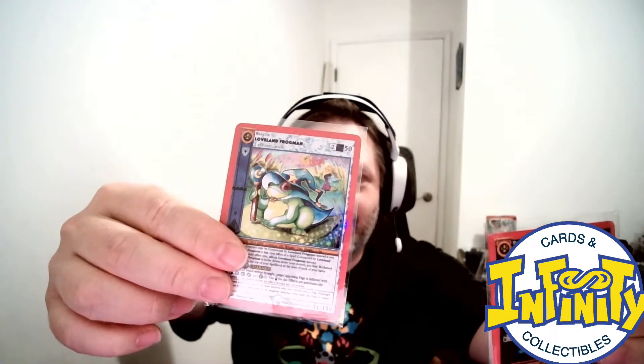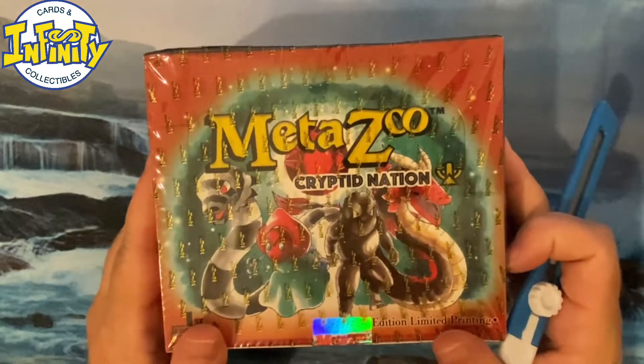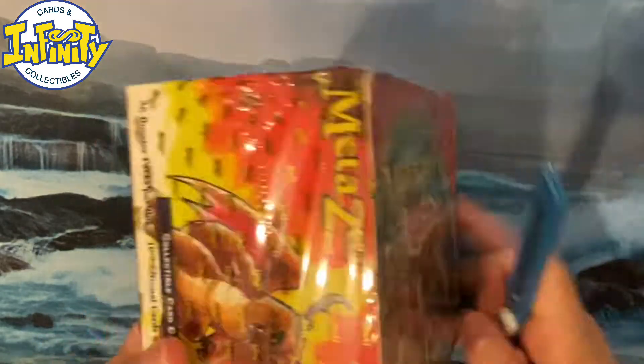Hey, this is Massa from the great white north. We're gonna have a new MetaZoo First Edition unboxing video today. I hope you liked our last one where we had like 26 full holo cards and an insane pool — two of my favorites, the Frogman full holo and Mossman. Let's see what we can get today. Let's open this box!